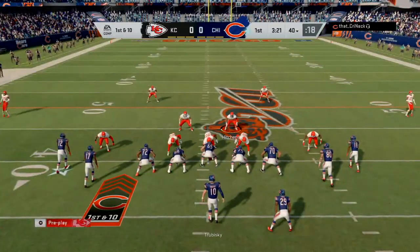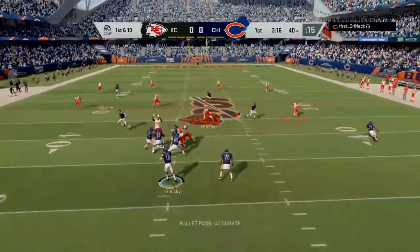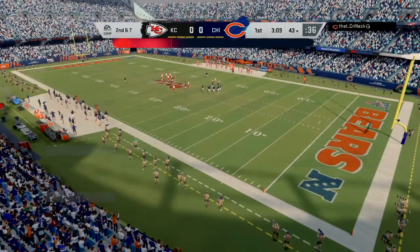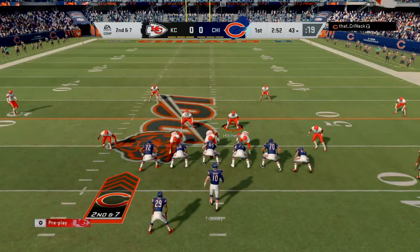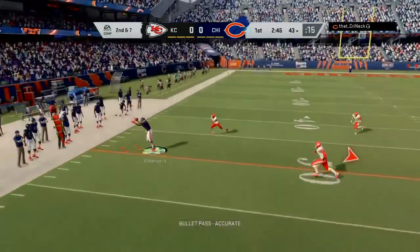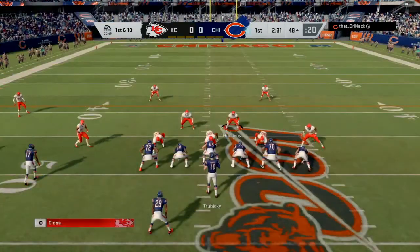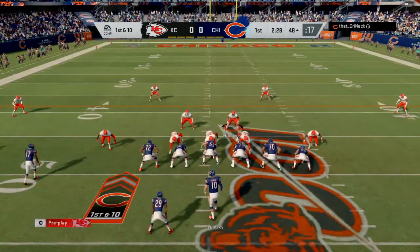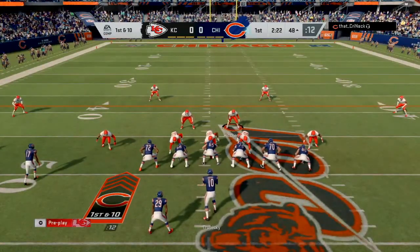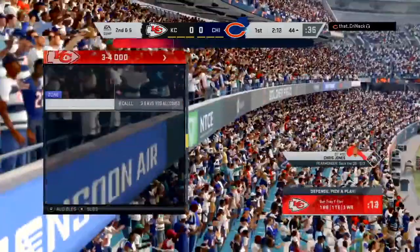Cohen gets the first down at the 40 yard line. So far he's been doing all his damage through the air. He goes back to the pass and I make the tackle after a short gain to his tight end. He's in shotgun so I stick to cover four — and this is where he takes advantage of it with well-placed dots to his outside receiver. In cover four, your secondary is in quarters defense, each defensive back covering a quarter of the field, leaving out routes wide open.